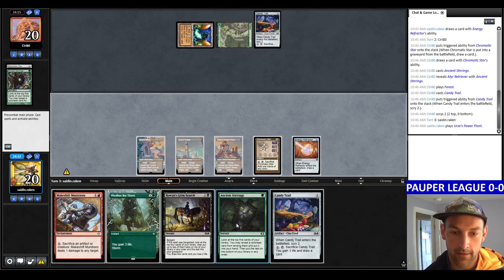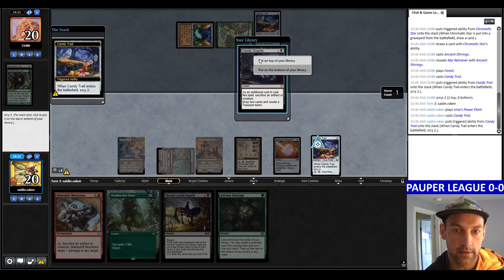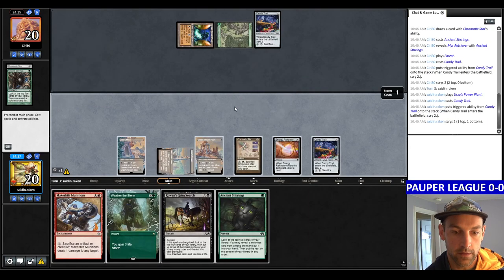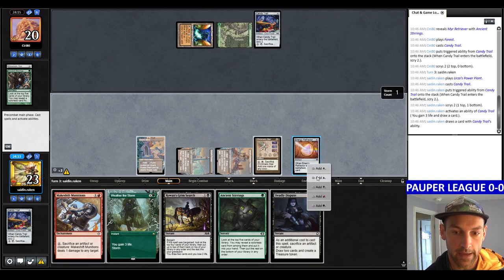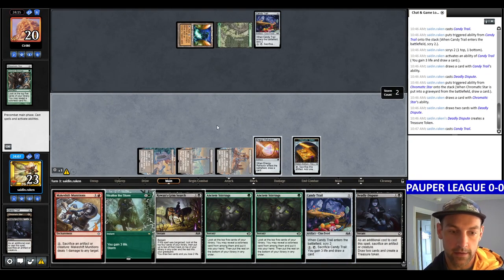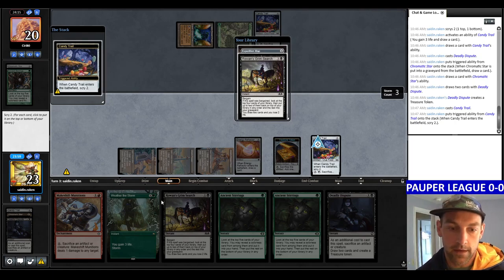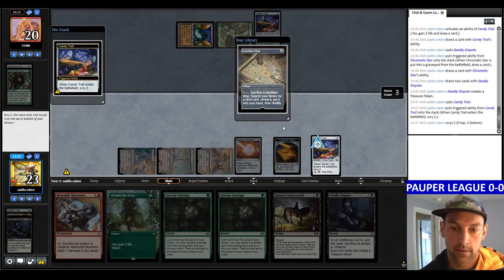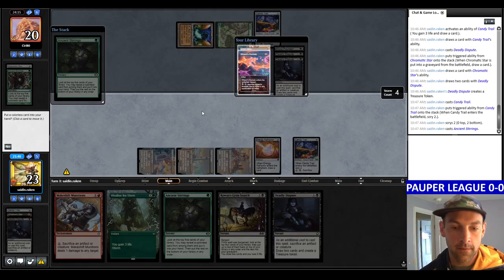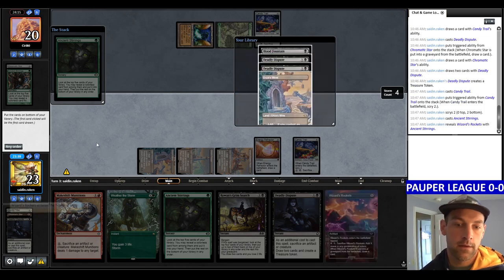I cannot believe we're immediately pairing into the mirror. Let's play Candy Trail, get to Scry 2, put one on the bottom, Deadly Dispute on top. So I draw the Deadly Dispute, make a black, Deadly Dispute away the Star, draw three cards, play the Candy Trail. We probably just want to dig — we have enough in hand right now. Bottom these two, then Stirrings. We find a Wizard's Rockets or a Mine. I'm going to take the Rockets so I can Deadly Dispute it to draw more cards.